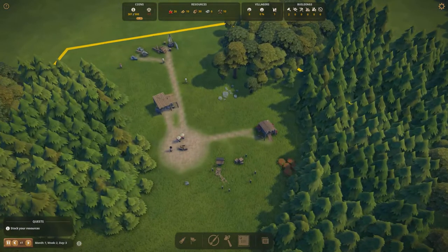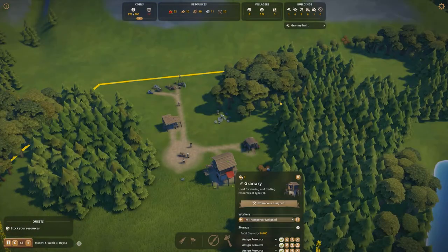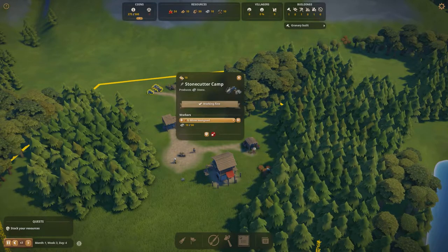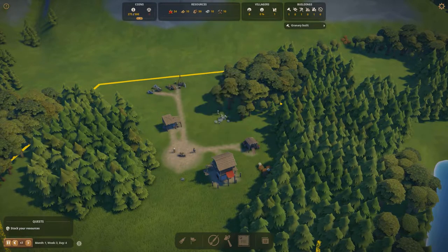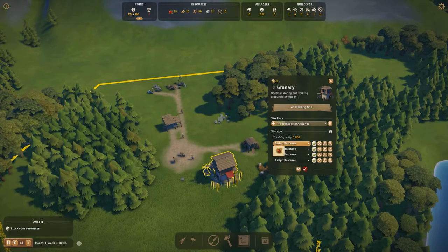Things are going slowly so we can speed up time. Some time has now passed, the granary is complete. I'm going to unassign one of the miners so they can work at the granary. The granary can store food, so we're going to have it store berries.